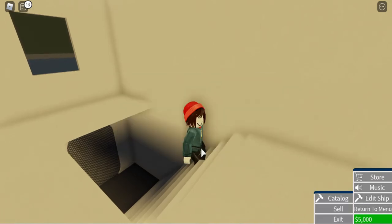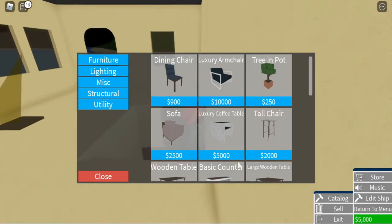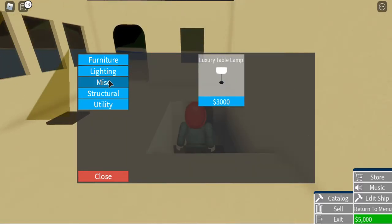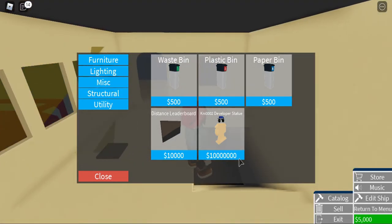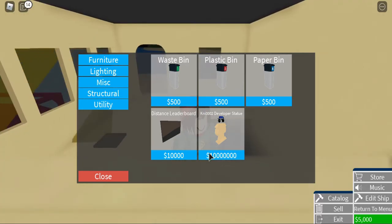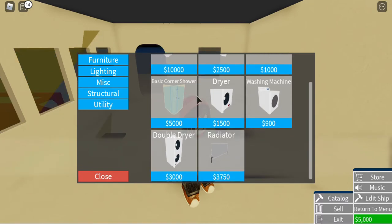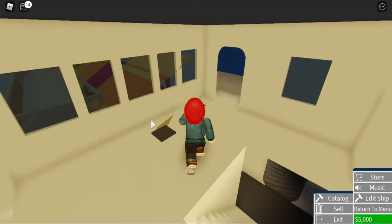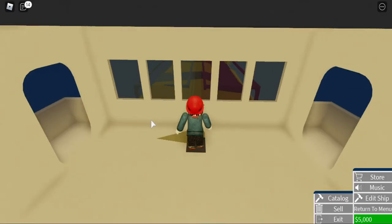So — edit — it's really good, you can customize your own ship. Oh my god, it costs a million dollars! A million dollars for the developer statue. I'm so shocked I can't speak English. A million dollars — it costs a lot of money.